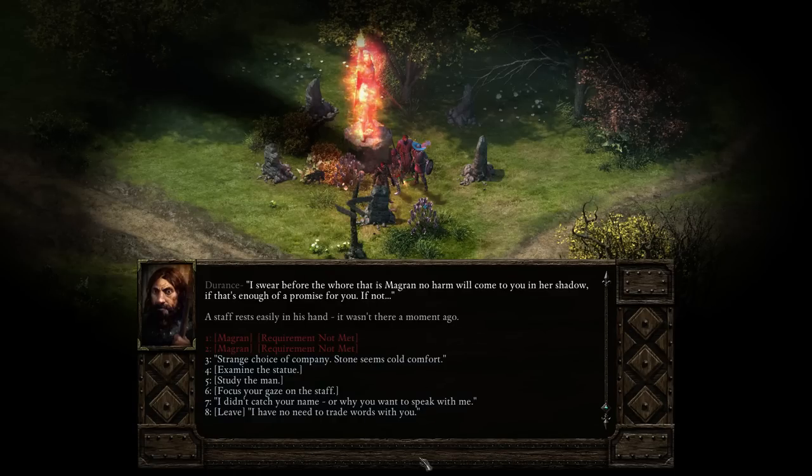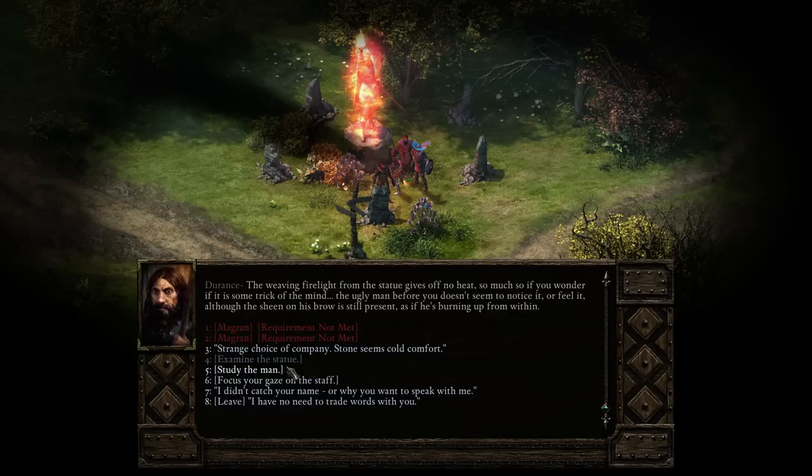Okay. 'I swear before Magrin — no harm will come to you in her shadow, if that's enough of a promise for you.' I haven't met Magrin yet, so apparently there's some conversations I can't deal with. Let me examine the statue. Weaving firelight from the statue gives no heat — so much so you wonder if it's some trick of the mind. The ugly man before you doesn't seem to notice it or feel it, although the sheen on his brow is still present, as if he's burning it from within. Study the man.